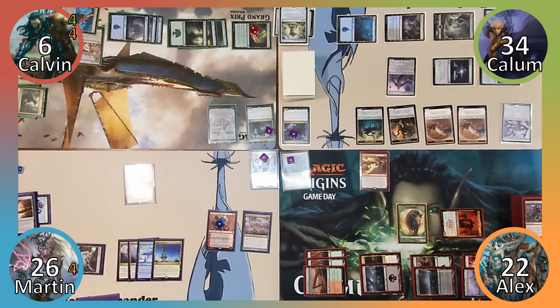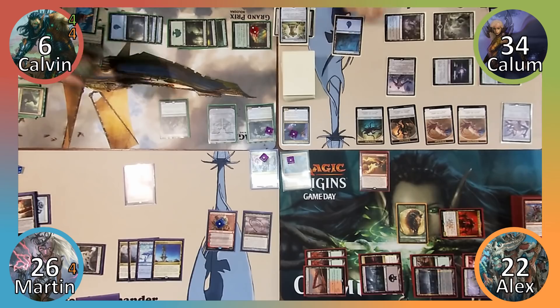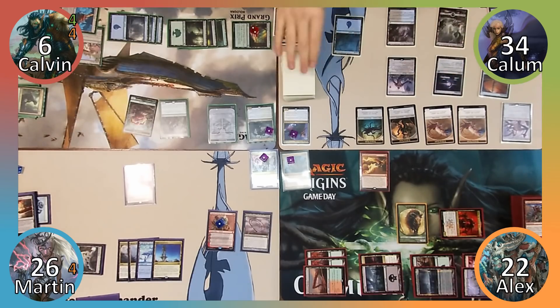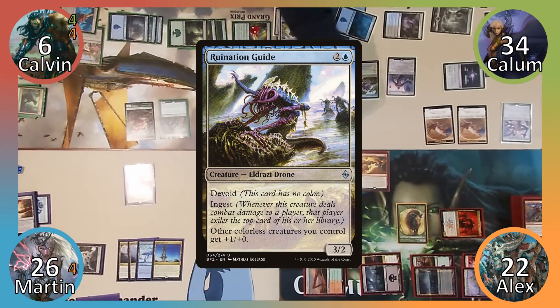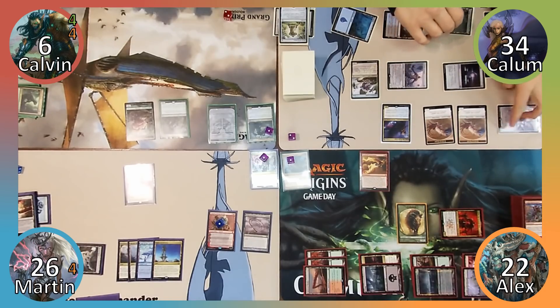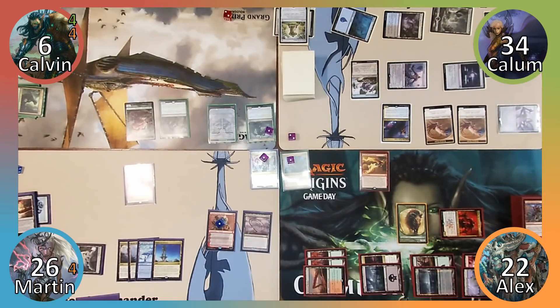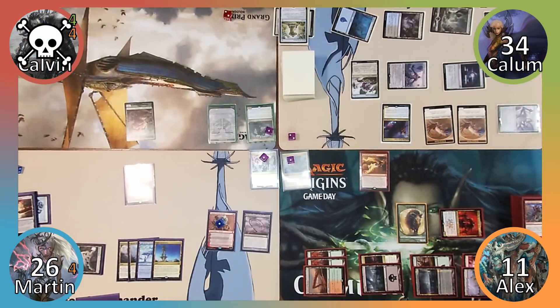Calavin casts Verdant Force. In Calum's upkeep, Calavin makes a 1/1 Saproling. Calum casts Ruination Guide, sacrifices 2 spawns and recasts his commander. Moving to combat, Calum attacks Calavin with Conduit of Ruin and Alex with Ulamog, breaking their truce. Neither player can block given Calum's creatures have Intimidate. Calavin takes 5, knocking him out of the game, and Alex exiles the top 20 cards of his library before taking 11 damage.